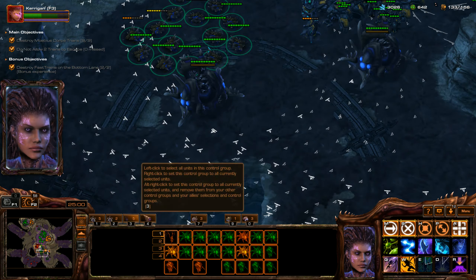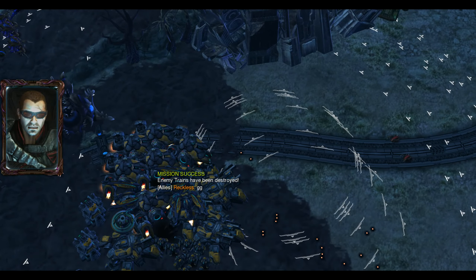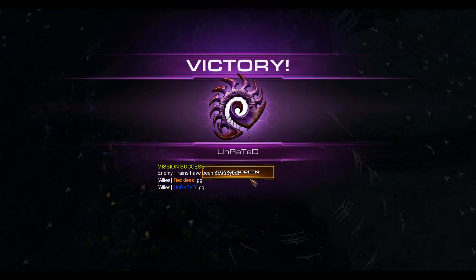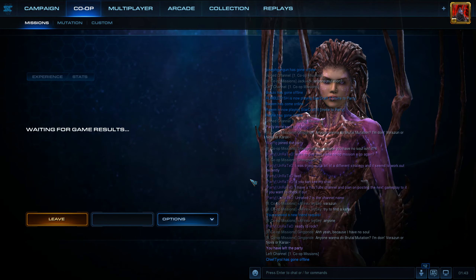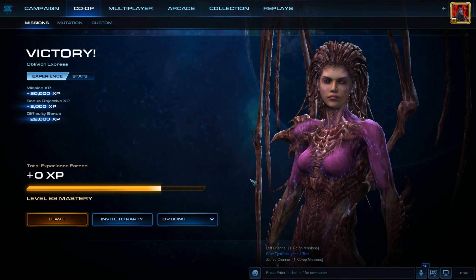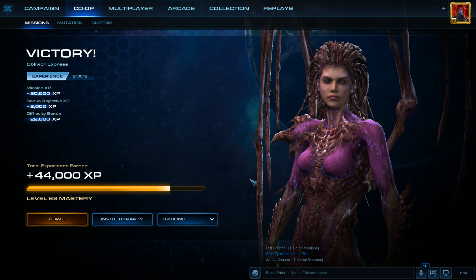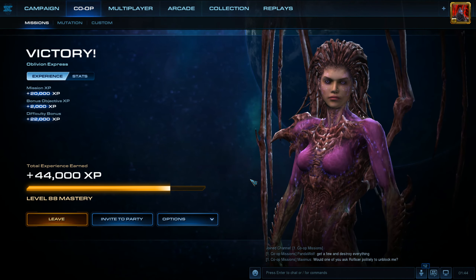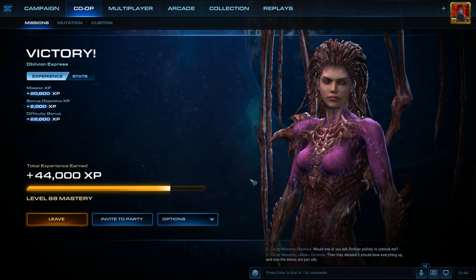That was so easy — didn't even have to run our units across the map at all. Just got to use those Nidus Worms. As you can see, we even lost our expansion there — that enemy wave was destroying our expansion. We popped up a Nidus Worm after our expansion had gone, dumped out all of our units, and we were able to kill that wave. Then we just popped back into the Nidus Worm and were able to teleport basically wherever we needed to be, and just instantly we were there. That actually saved us and we came out on top.